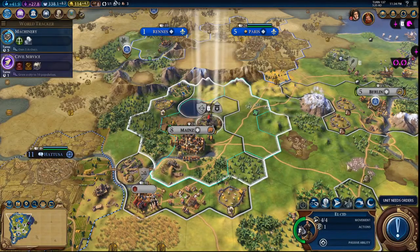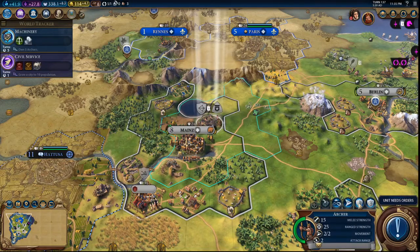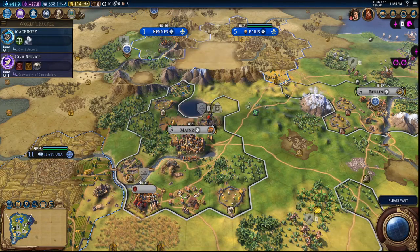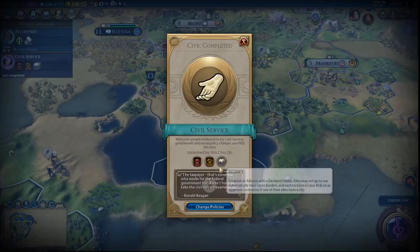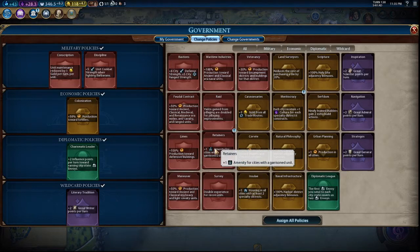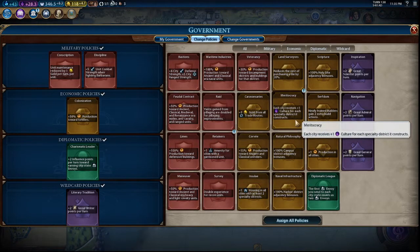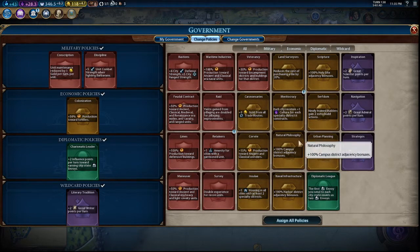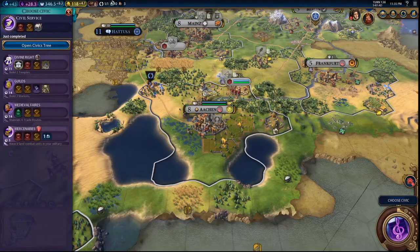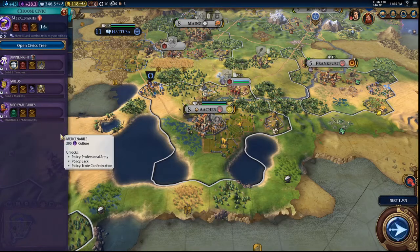You go ahead and escort this person right here, because we'll get them into a renaissance unit shortly. You fortify and sleep. Civil Service unlocked and now — don't think there's anything we want here — let's go for Mercenaries.